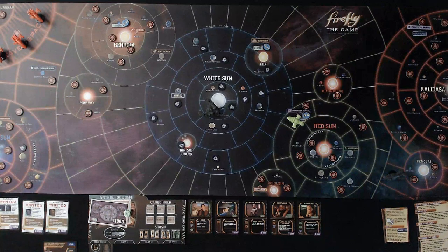In solo play, we actually get to do each action once per turn. We use our four actions to do a number of things: we can get jobs, attempt to complete them by taking cargo from one place to another, maybe illegal goods, doing misbehave cards, flying around the 'Verse, and basically trying to complete these cards.